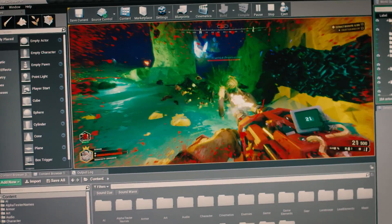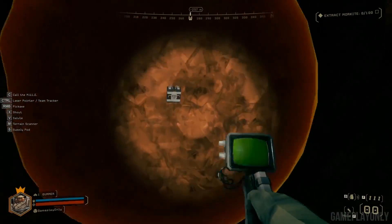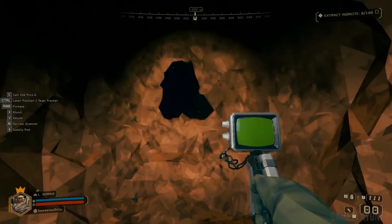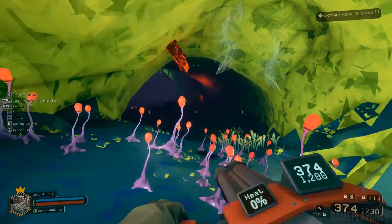The way that Deep Rock Galactic sets itself apart from other co-op shooters is because we have 100% destructible environments that are procedurally generated. So every time you go on a mission, you get to play in a new, exciting environment. The biggest obstacle was the procedural world, because we knew that would be our main technical challenge, and we weren't really sure how to do it at all.